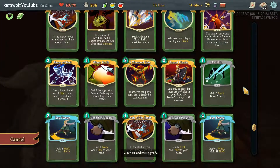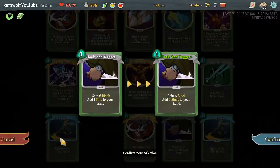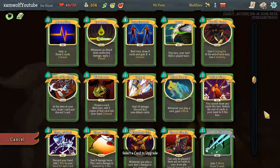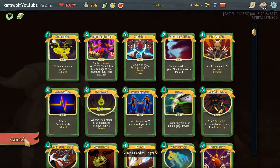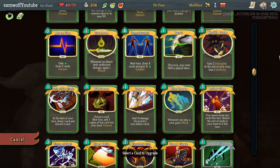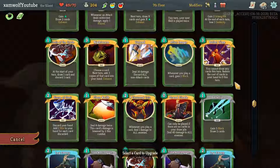Afterimage Innate is really good. Our Cloak and Daggers giving us two shivs — doubles up on their offensive potential. I like that. I like Envenom costing one. It's gonna be a lot of offensive potential. Nine poison — that's pretty good. Alchemize being free, Malaise one additional, Adrenaline additional energy is also great. There's many a good card.